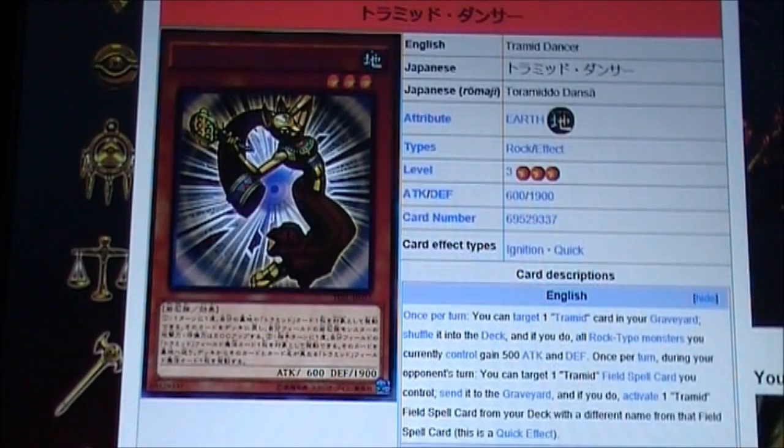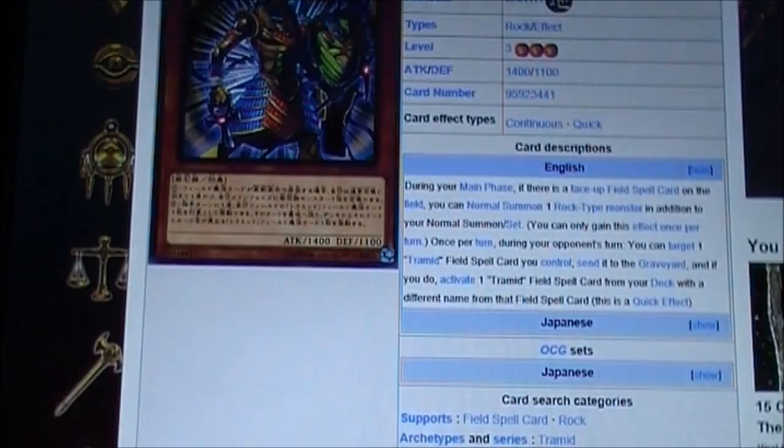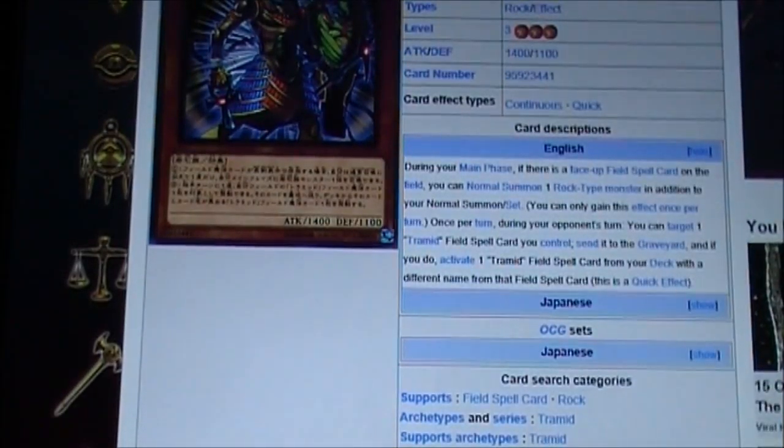I would run it at three. Tremid Hunter: Rock, Level 3, 1440 attack, 1100 defense. During your main phase, if there is a face-up field spell card on your field, you can normal summon one Rock-type monster in addition to your normal summon or set. That's pretty good — definitely gonna run this card at three.